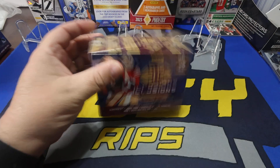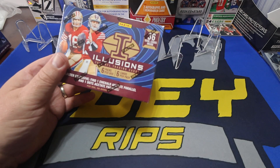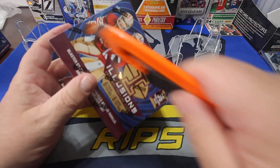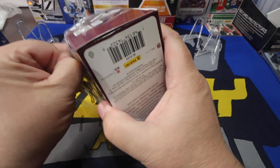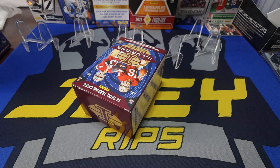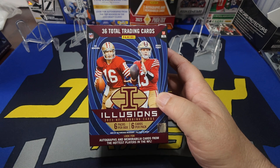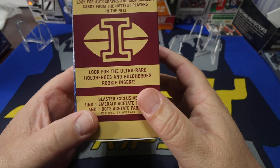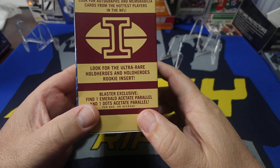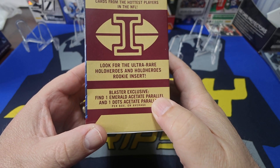We're going to start off with the blaster box. It's probably better than the Mega Box, to be honest. I'll walk you around the box — that's what this review is all about. You got 36 cards: 6 packs, 6 cards apiece. We're looking for Autos and Mems, Holo Heroes, and Holo Rookie inserts. Each blaster comes with an exclusive Emerald — not an orange, that's the Mega Box. I have yet to get a Holo.